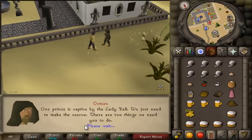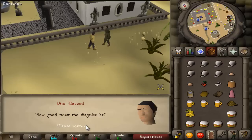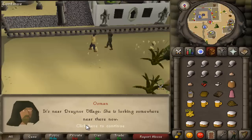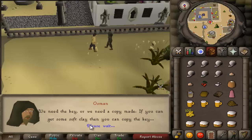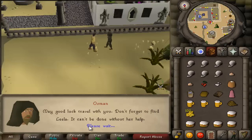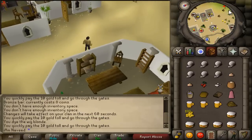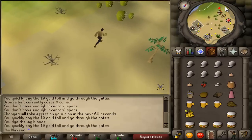You must talk to Hazan, who can be found in the Al-Kharid palace near the quest start point on the mini map. Talk to Hazan and he will mention that Lady Kelly has been kidnapped. You must then talk to Osman, who can be found outside, and he will go over all the items needed for the quest. After talking to Osman, travel north and head through the Al-Kharid gates, where you must pay 10 coins.